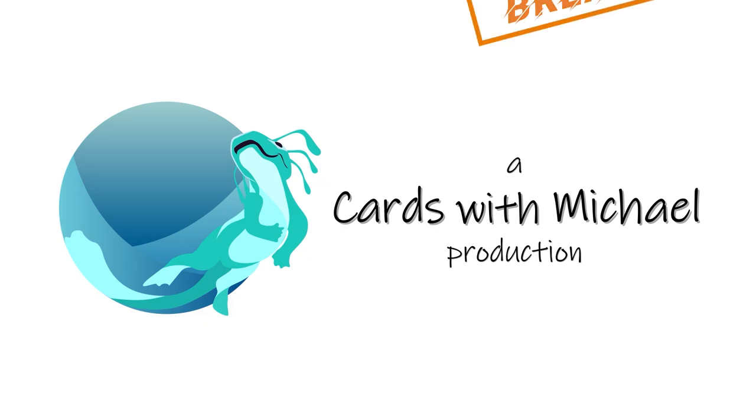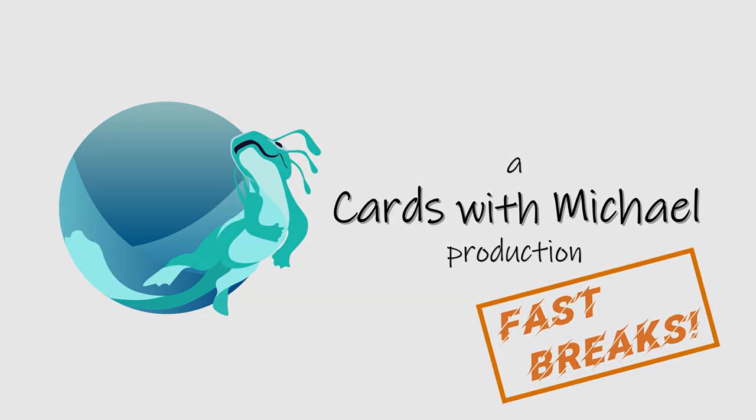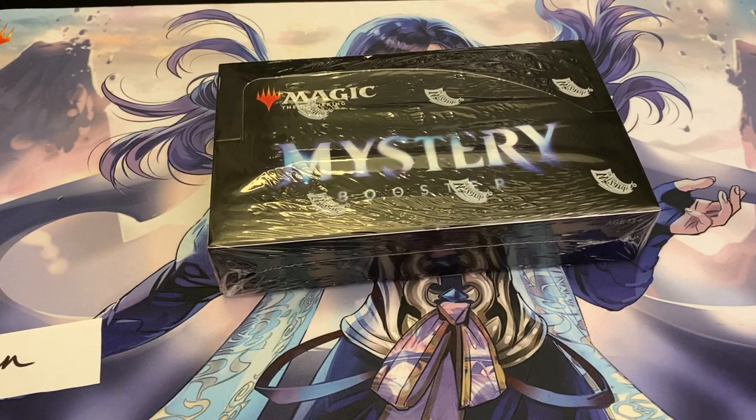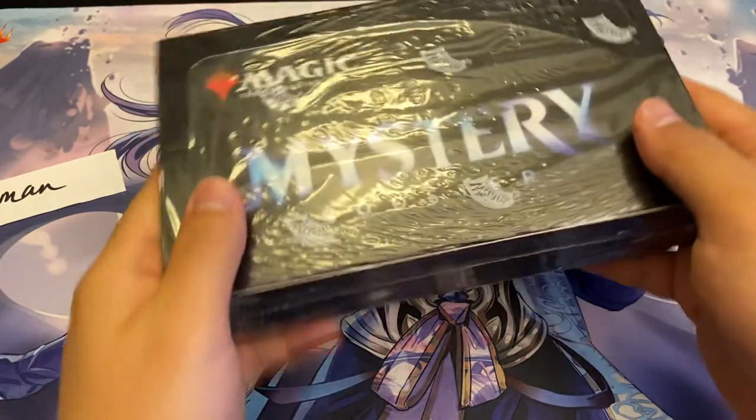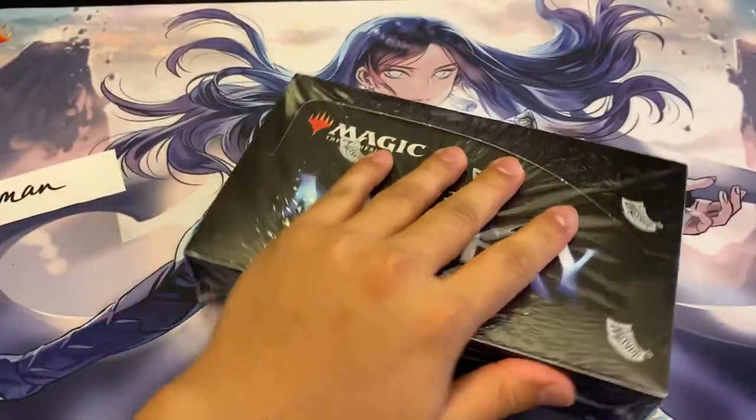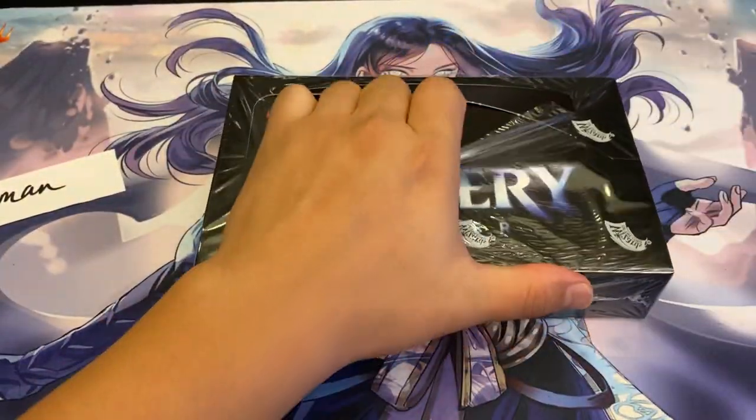A Cards with Michael production — Fast Breaks. What's up YouTube? Got another Fast Breaks, this time sponsored by Q-Tip Man: an entire booster box of Mystery Booster WPN edition.